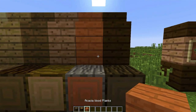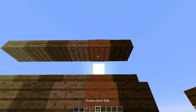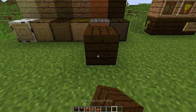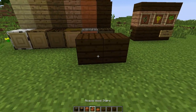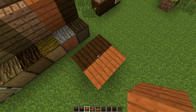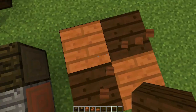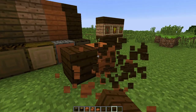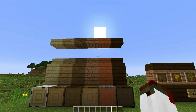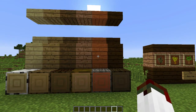We've got new planks - the Acacia wood planks, the steps and the half slabs, and same with the dark oak as well. It looks awesome, I absolutely love it. Now this Acacia is very, very orange. I kind of guess it's tying into Halloween a little bit with the orange. But I absolutely love it - two new woods, more decoration options, more building types, more block types. I would love anything that adds more blocks to Minecraft because it just adds so much more to the game.